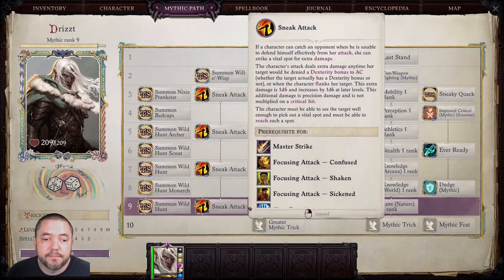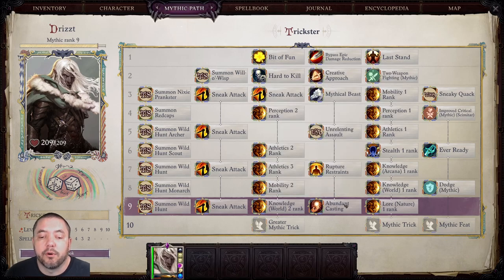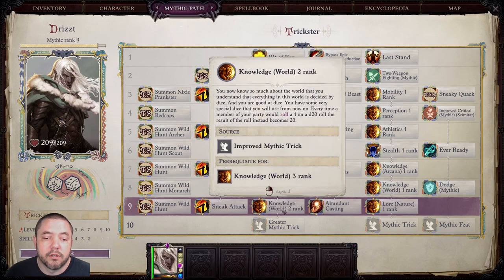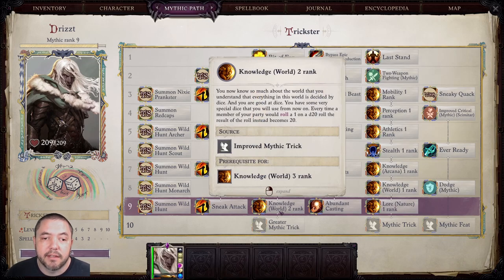At Mythic Rank 9, I went ahead and took Abundant Casting, because on a Ranger that covers three quarters of your spells with just one rank. There also weren't a whole lot of other good choices at this point. We also took Knowledge World Rank 2 and Lore Nature Rank 1. The Knowledge World trick is very nice — it basically gives you another 5% chance to crit, and with all the Improved Critical feats stacked, that gives you a really nice chance to crit.